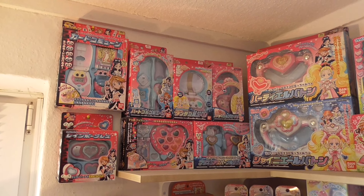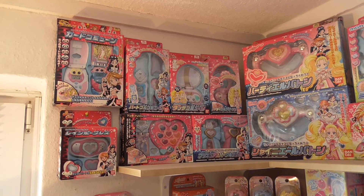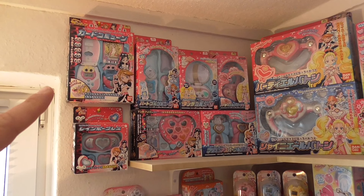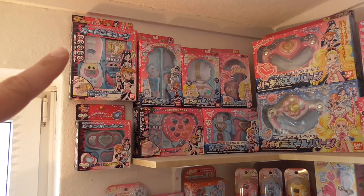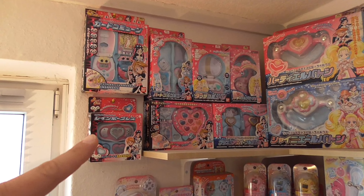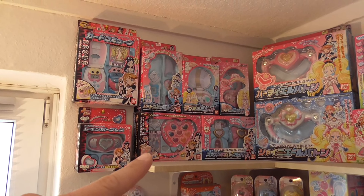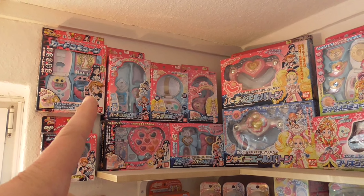This is mainly all things from the first two seasons — Futari wa Pretty Cure and Futari wa Pretty Cure Max Heart. There is the Card Commune — the first transformation item — the Rainbow Bracelet, and the Prism Hopish from season one.